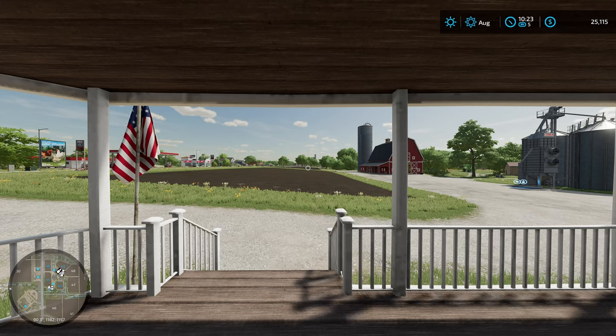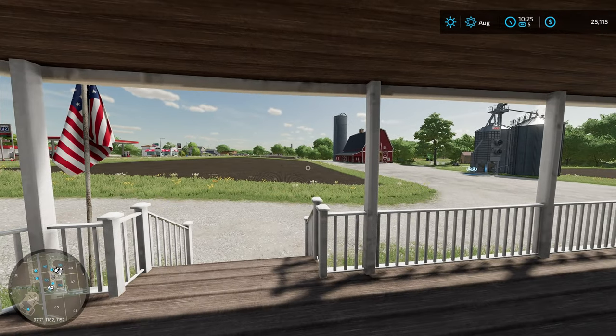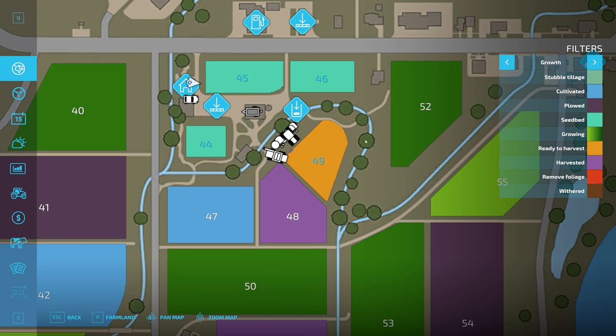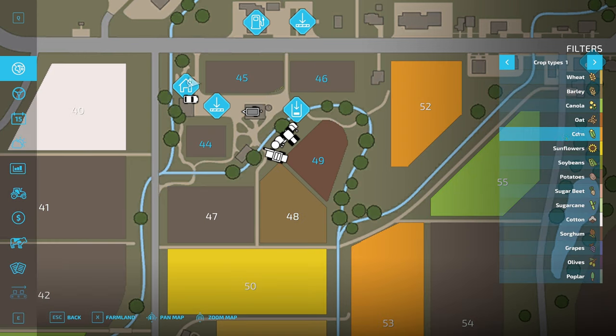Welcome back to a beginner's guide to Farming Simulator 22. It's now August, it just got done raining — I fast-forwarded through the morning because we don't want to harvest in the rain. I went ahead and prepared our three other fields for planting so they're ready to go, and our field is ready to harvest. We have sorghum in that field.